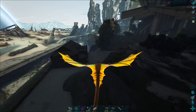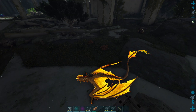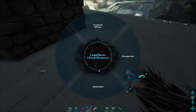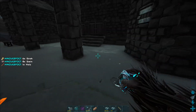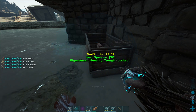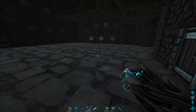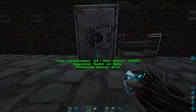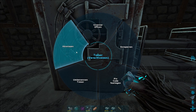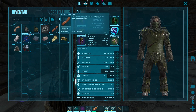Hier spawnen die Tiere richtig schnell – gerade eben waren hier schon ein paar Hyänen, jetzt rennen da hinten wieder Terrorbirds rum. Es wird Zeit, dass wir hier abhauen. Ich werde mal hier das Lagerfeuer abreißen und auch den Futtertruck. Dass wir hier nichts hinterlassen. Dann räumen wir mal den Laden leer. Ich reiße auch gleich mal den Tresor ab, damit können wir das ganze Zeug hier auf einmal wegschmeißen.